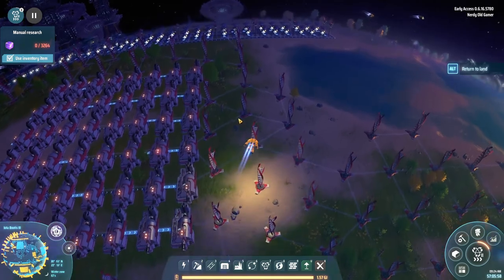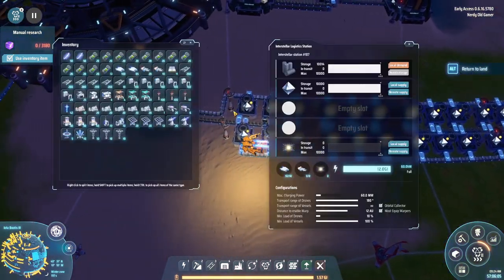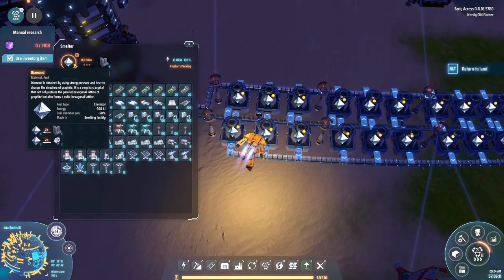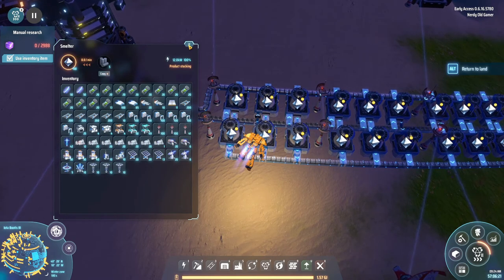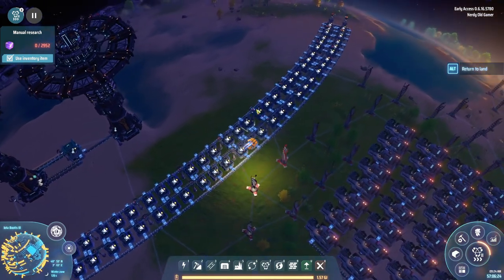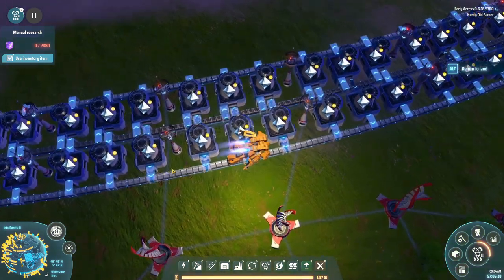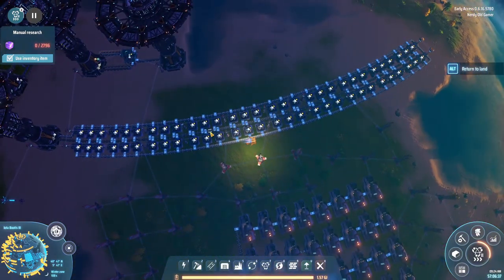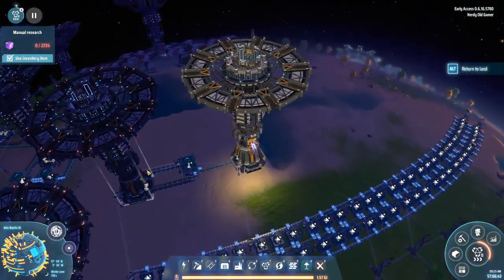Over here I also increased our diamond production so we have a lot of diamonds being made - we have 10,000 diamonds stored up. It takes one energetic graphite to produce one diamond every two seconds so I have set up 60 smelters, bringing in energetic graphite on the inside and sending out the diamonds on the outside, all going in the same line. Here we are also producing the fractionators, so we have a hundred of those stored up.